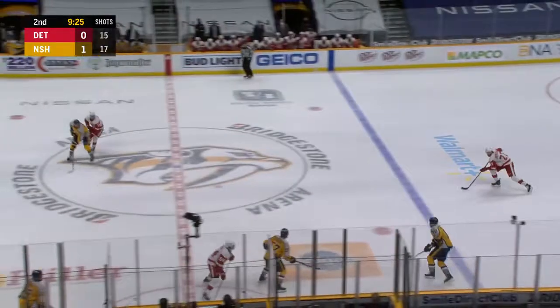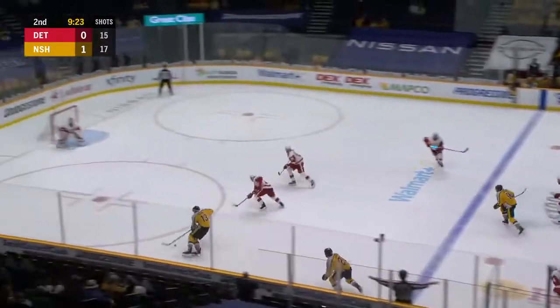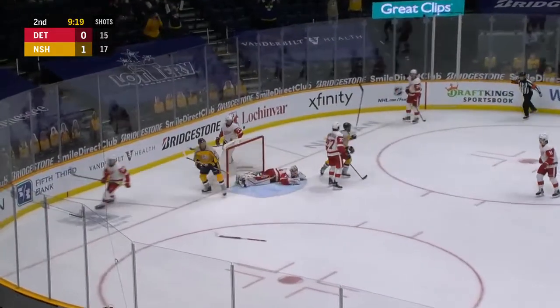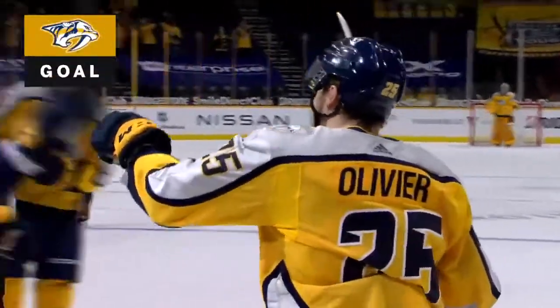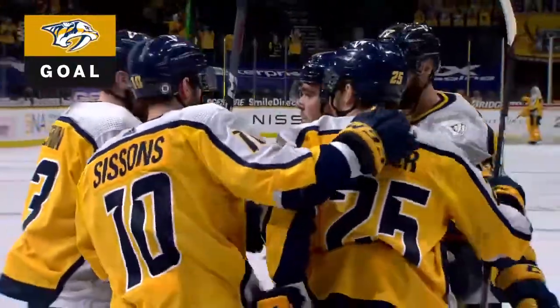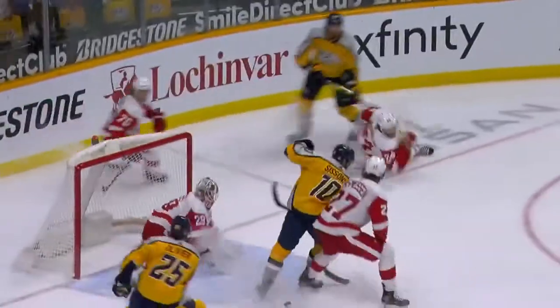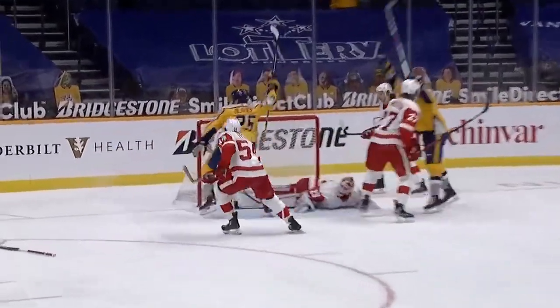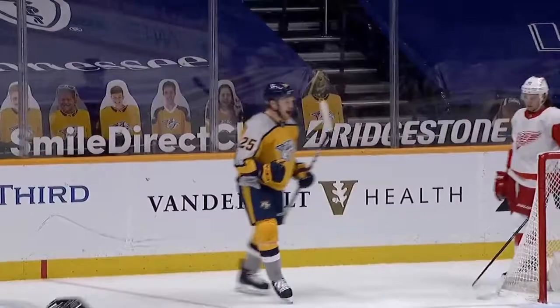Trennan busting in, looking wraparound — right in front for Sissons — and Olivier scores! Roman Yossi doing Roman Yossi things, gets it up to Sissons, who hands off to Trennan on the move. Little pump fake gets Grice to go down, puts it to the net — Sissons redirects it. Olivier goes to the back post, drives hard, stops in front of the net, and gets rewarded for doing the right things with the tap-in goal.